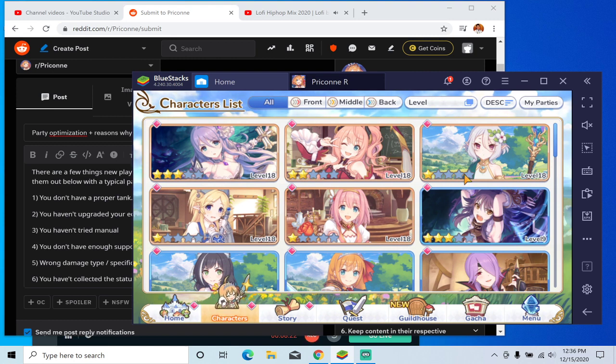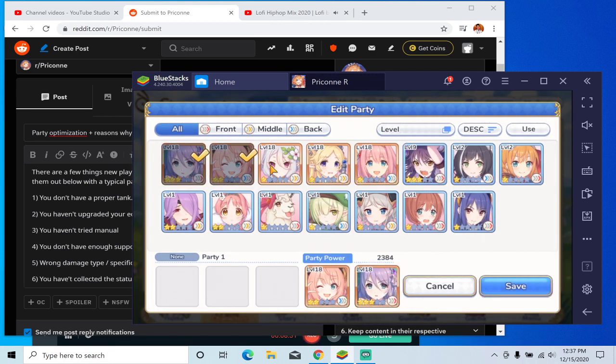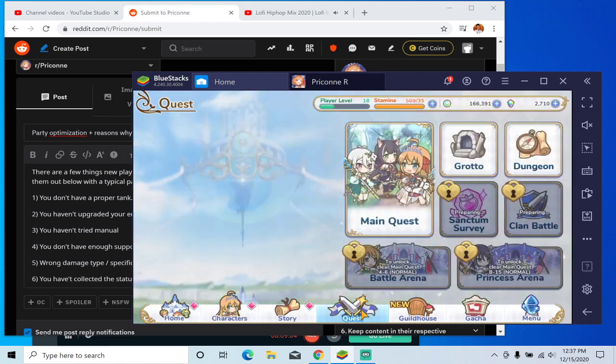Also make sure there are units that can handle enemies specifically targeting position three. Kokoro is a very good position-three unit — slotting her third on the team means her Union Burst, which self-heals, will negate a lot of the damage targeted at position three. Otherwise, if I had someone like Aoi there instead, my DPS would just die because she has no self-heals. That's all the tips for beginners to help progress with story progression — if you have any questions, leave them in the comments and I'll be happy to answer.